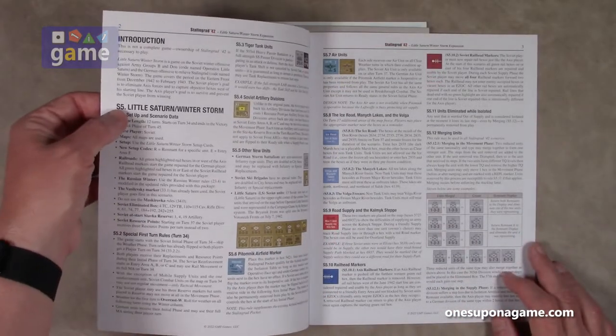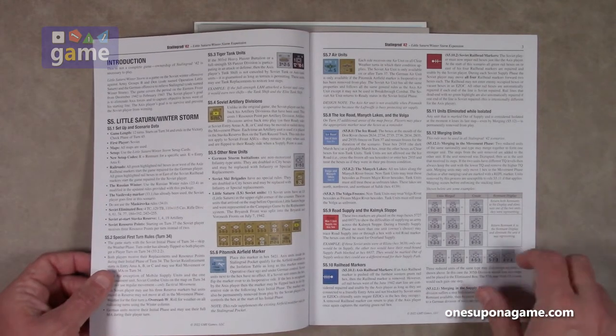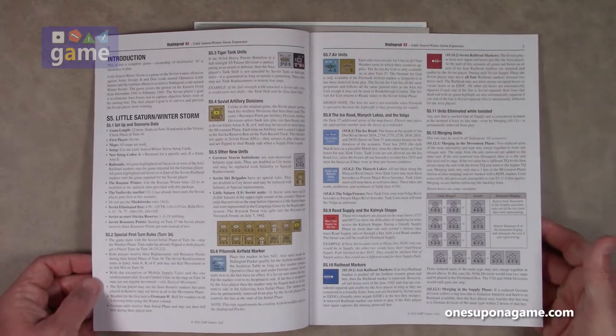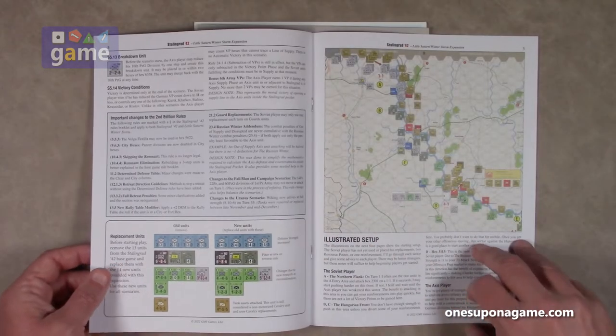This booklet starts out with Scenario 5, which is in addition to the scenarios included in the base game. It adds tiger units, Soviet artillery divisions, air units, ice road units, rules for units eliminated while isolated, and other different rules — so there are new rules specific to this scenario.